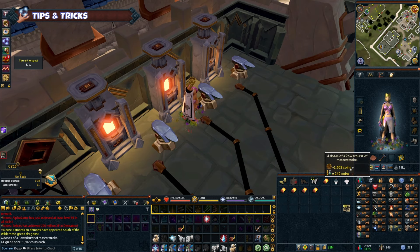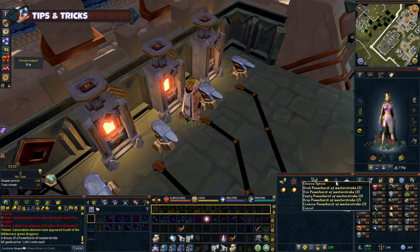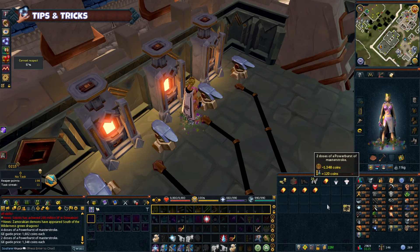Bank management. Utilize tools like price checkers to see item values on the Grand Exchange, RuneScape's marketplace, and organize your bank for easier access. I am yet to do this myself.